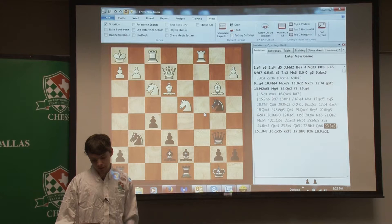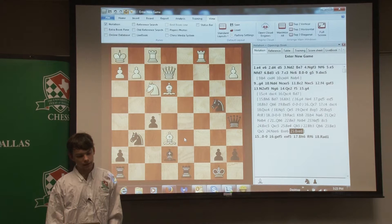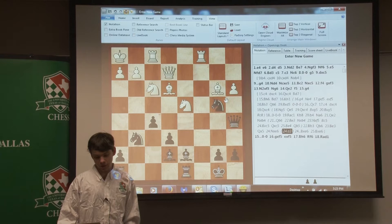I think I played Bishop E3. I went for Queen A5. Now he could have played like N-F6 and it's a pretty equal position. But starting at this point, I think he was getting in a bad state of mind, getting too focused on keeping as many pieces as possible and trying to win at all costs. So he played A3, which is a pretty bad move.